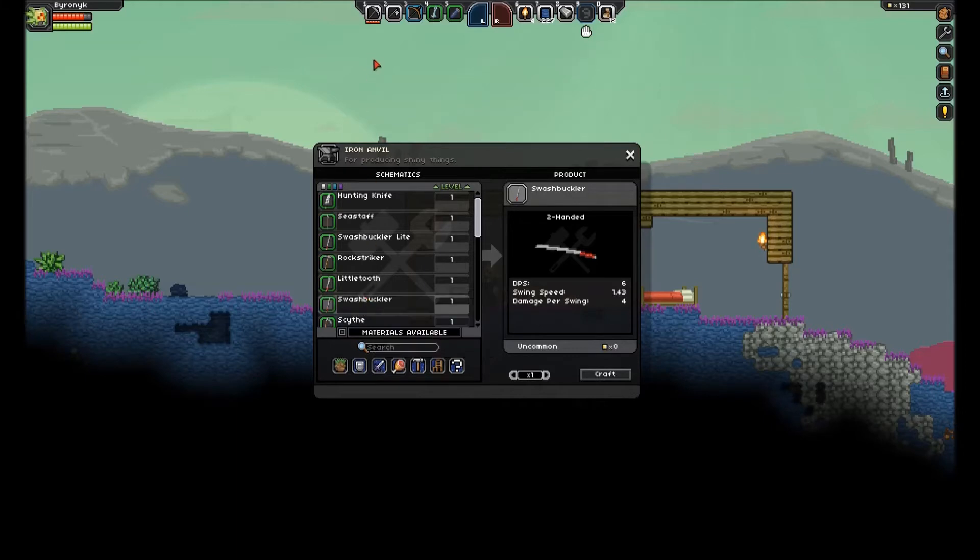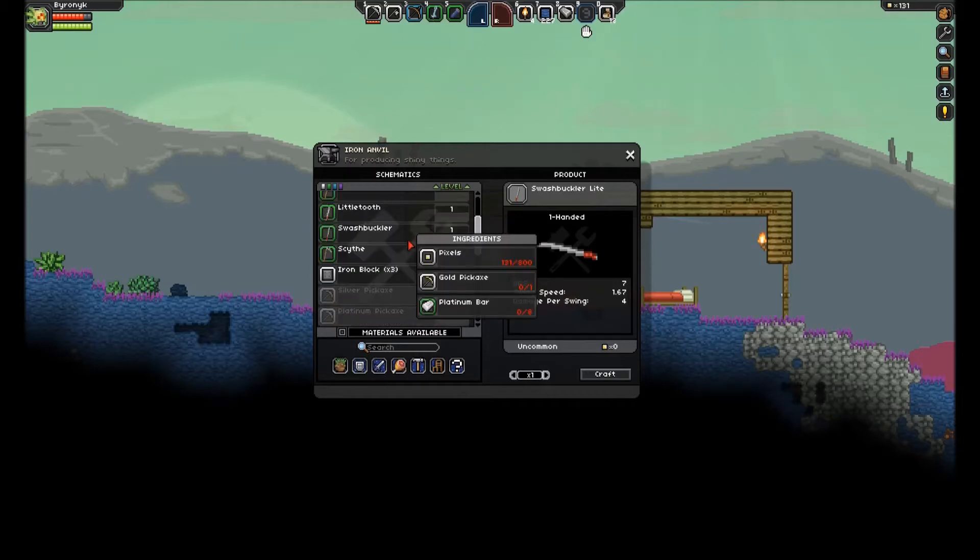Swashbuckler — that is four damage, DPS six. These one-handed weapons are literally better in every way. Swashbuckler light — but actually, you know what? We can't do that. We need to make armor first.